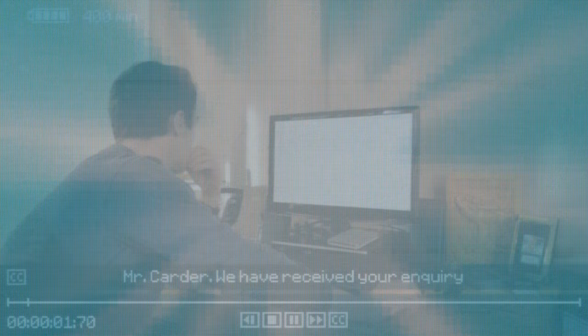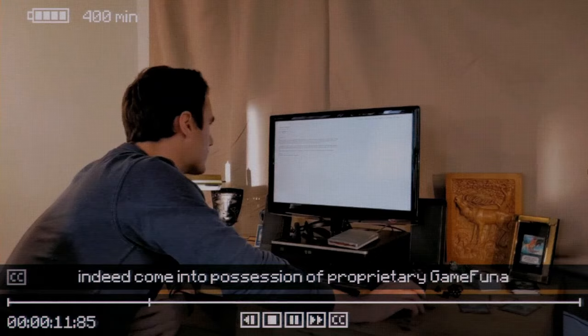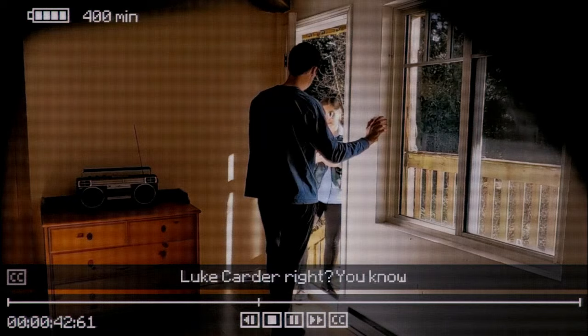Halfway through this act, we're interrupted with a low battery message and the game transitions back to more recordings from Luke. This time Luke appears more troubled as he begins investigating the odd behavior of the game. This leads to Luke reaching out to Gamefuna, the creators of Inscription, while looking for answers. Upon receiving a reply, not only is Luke threatened with legal action if he doesn't return the game, but a strange woman pays a visit to his house, leaving Luke unable to focus on his other work as he delves deeper into the mystery.